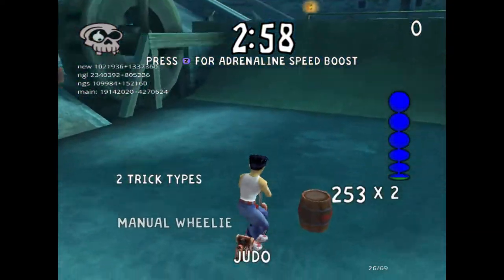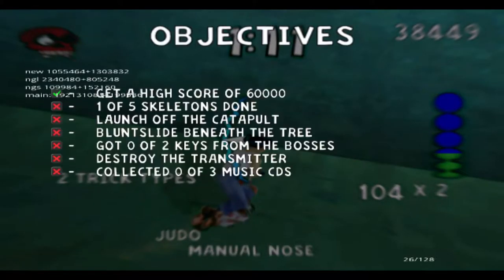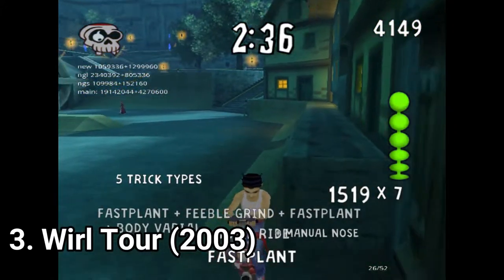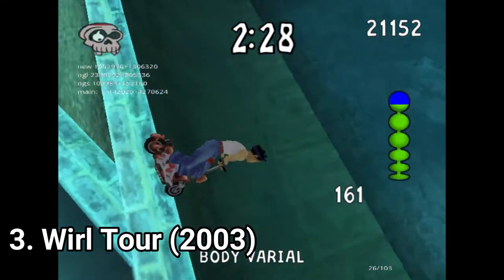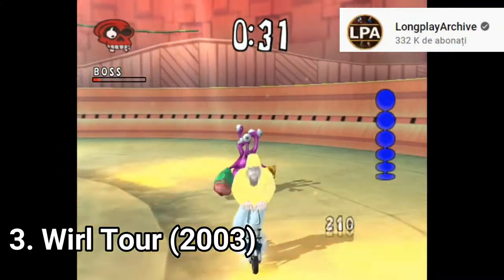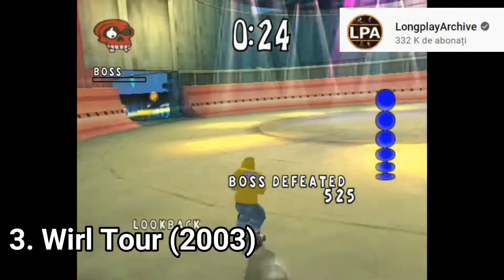World Tour is an interesting mix between a skating game and a platformer. If you've played other skating games before, the controls and objectives will feel familiar, but what makes the game different is the boost bar and the health bar — if you bump into stuff, you lose life points. On the map are powerups like speed boosts and powerups that let you spin faster or jump higher. Another addition are bosses. They aren't that exciting or difficult to beat, but bosses in a skating game are rare.